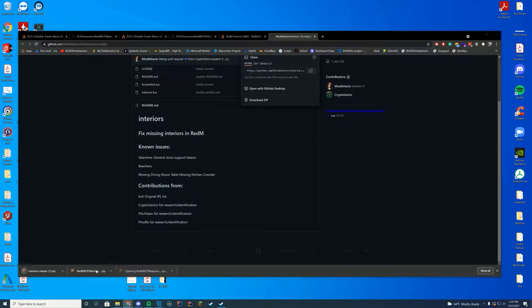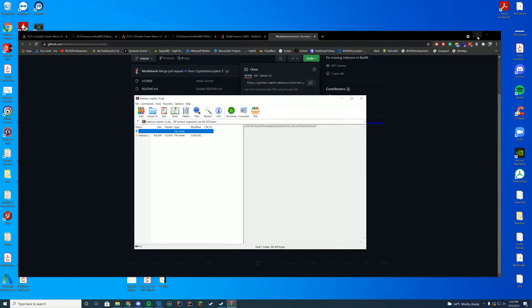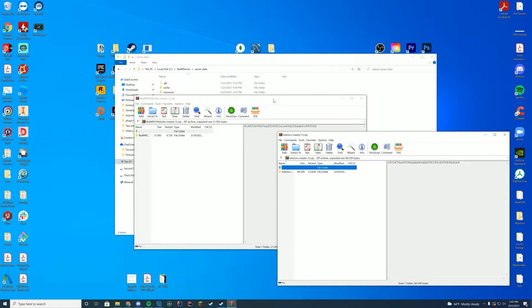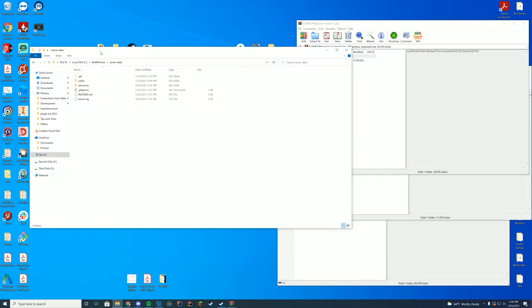So these resources aren't perfect, obviously. You're not going to have everything you have in Red Dead Online in Red M — it's just not going to be possible. The same thing with FiveM. Red M runs on the same system and has the same framework, but obviously it's a different game, so you're going to have different problems. If you run into problems with the resources installed, ask the resource author on that thread. And if you run into problems with Red M overall, ask the team over on the Red M forums.